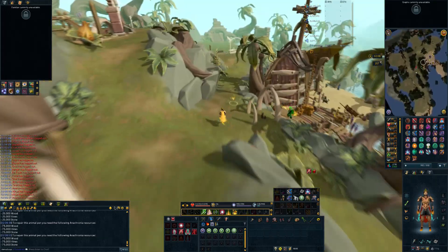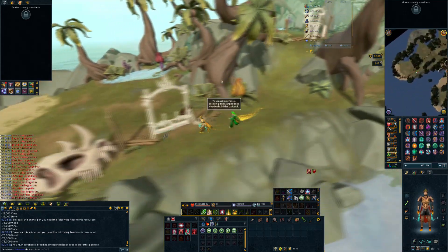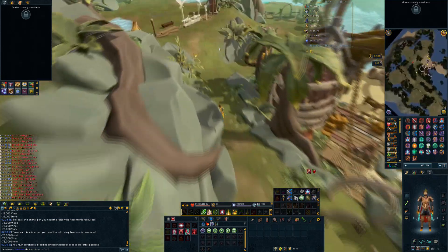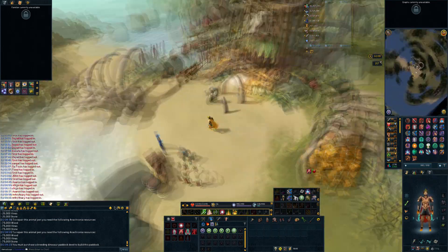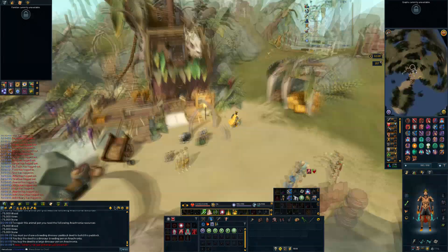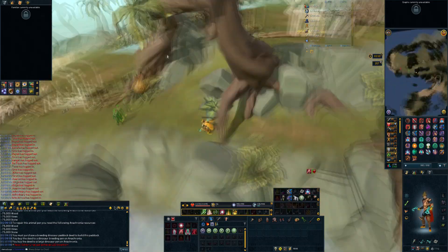I've started breeding other animals into small and medium pens to maximize my farming XP gains. I need to get 120 farming — the grace period was long over — and I'm about 30 million XP from 120 farming, which isn't too bad. I'll probably get there by the time I finish the Ranch Out of Time breeding log.